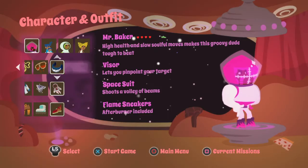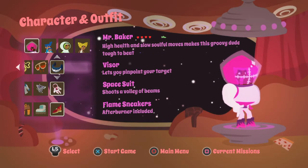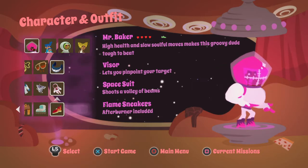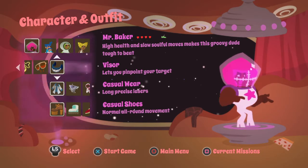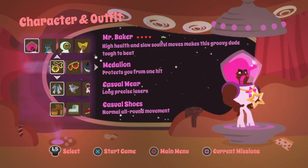Basically, you can go to story mode and you can see that you have three different options: your visor, your space suit, and flame sneakers. You have three of each of these, so you can make it be an easy 27 combinations — 3 times 3 times 3.